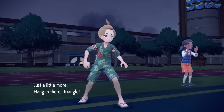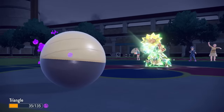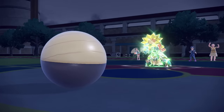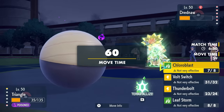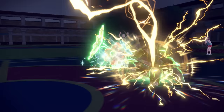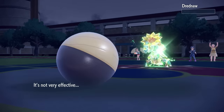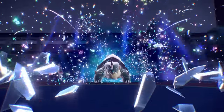I decide to go into Electrode first — it's my safest play since I can outspeed, and Choice Specs Thunderbolt should be close to knocking Drednaw out. Not a lot of their team wants to switch into this thing. I go for the T-Bolt, it takes care of Drednaw, and that is a huge threat out of the way.